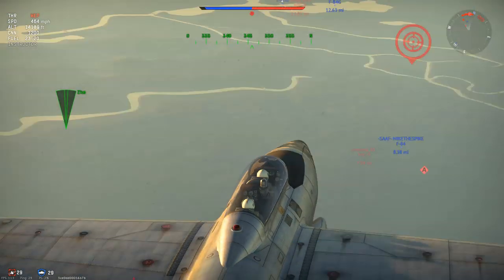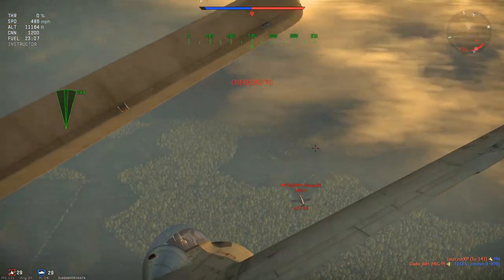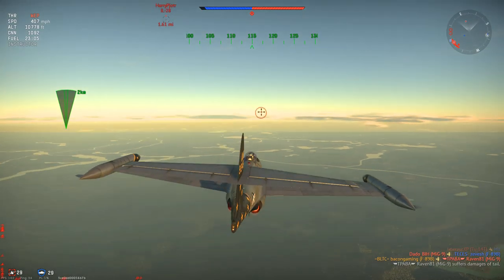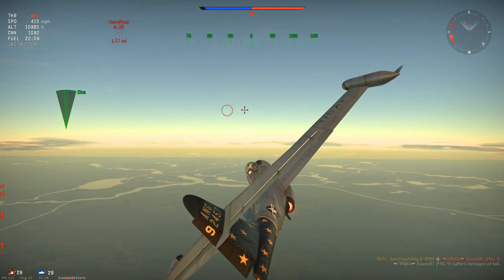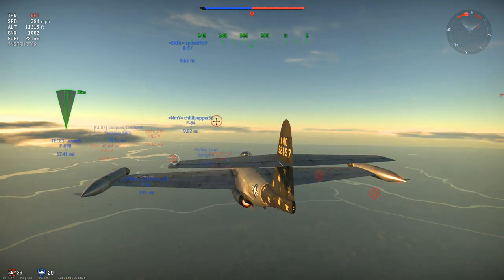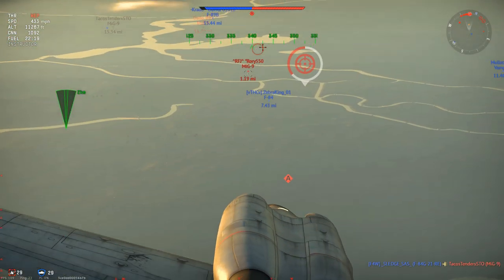Next game we are up against the Soviets. I decide to dive on an unsuspecting MiG-9, using the altitude advantage I have gained since taking off to get down onto his tail. He does not really have a chance to escape - I pump some shots in and he is dead, a very simple kill and a good start. I then see an IL-28 but decide not to engage, as it is a big aeroplane with a lot of surface area for enemy gunners to hit, and the IL-28 has a very powerful 23mm rear turret with two guns.